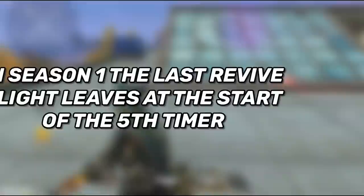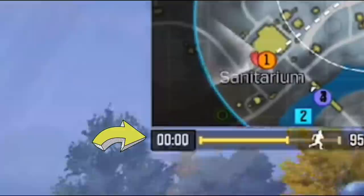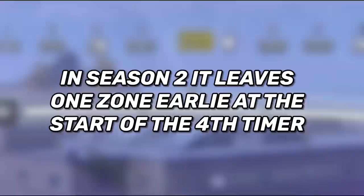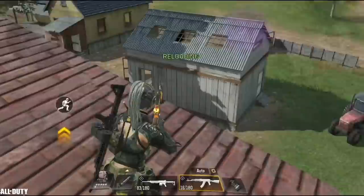Now for some important changes to game mechanics, starting with the revive flight. In previous seasons the last revive flight left after the fifth zone countdown timer. But in the new season it leaves at the start of the fourth timer. This is especially important for players in scrims and tournaments — you need to be more careful near the start of the fourth timer and make sure you don't go down.